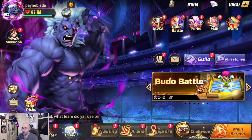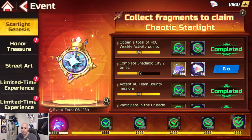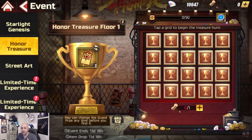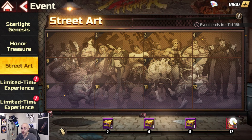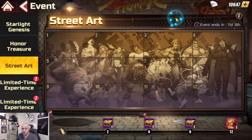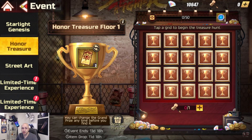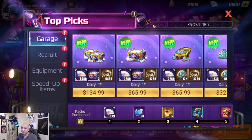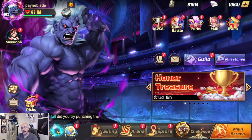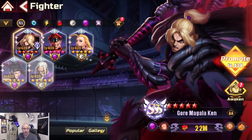I want to do an initial review of both characters - that's the main thing - and then we'll do a Fighter's Trial as well. Remember, Honor Treasure is out, so this is where you want to focus. In my opinion, Div tickets are probably the best for you. Street Art is also out right now with Chun and Sagat again, so really good characters to focus on. Make sure your Starlight Genesis has been focused on as well.